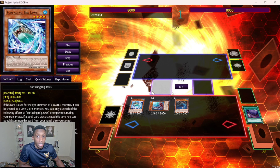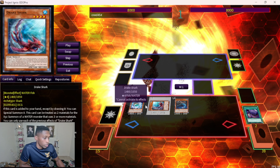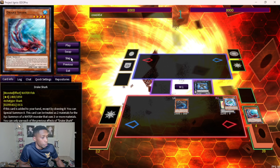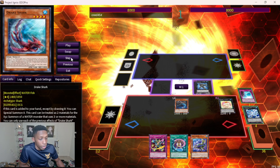When targeting another shark you should target it because that plays around Ghost Ogre — which still sees some play. If you target another card and get Ogre, you still special summon because it checks what you targeted in order to summon something else. So even if this gets popped by Ogre you still special summon something. We get the new Drake Shark, which plays a part in the combo. We go Bahamut Shark, attach Drake Shark, go into our Toad, then into Fortress. We attach two to draw the bricks.